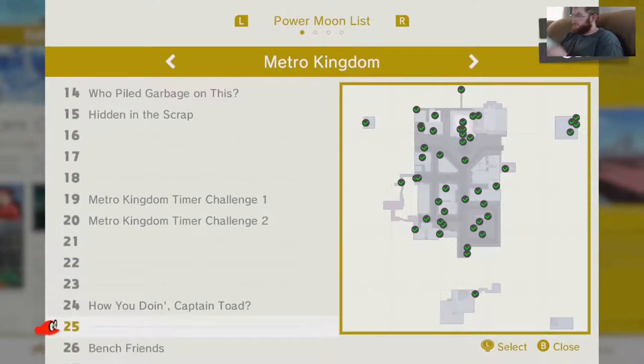Wow. These are a lot. So we're at 59 — we have 81 moons to get. But we're at 84 out of 100 coins, so we're doing pretty good on that. So 16, 17, and 18.